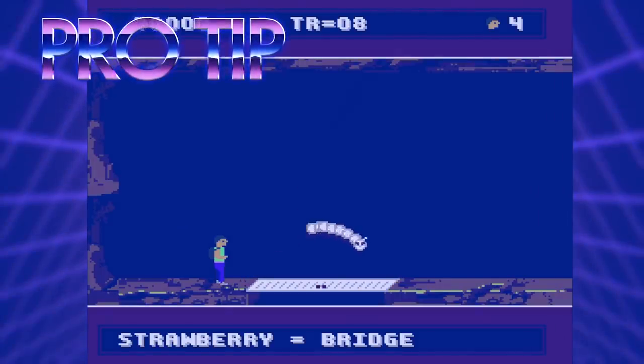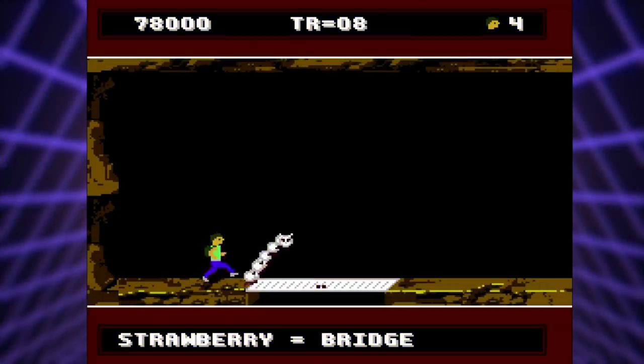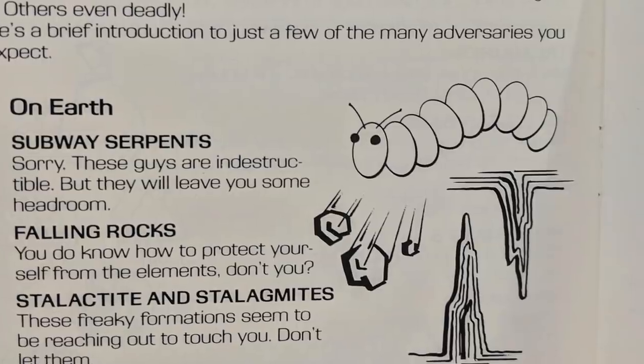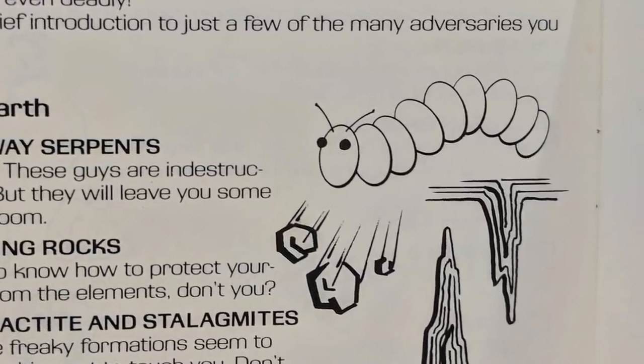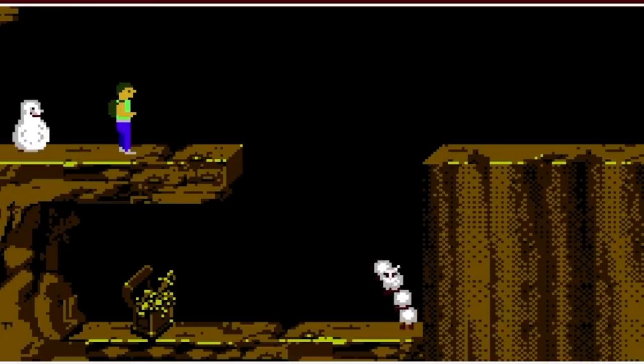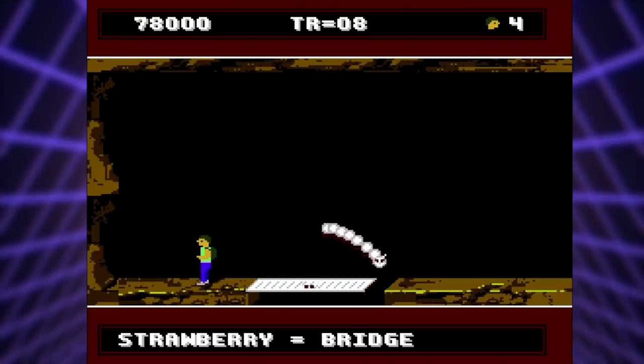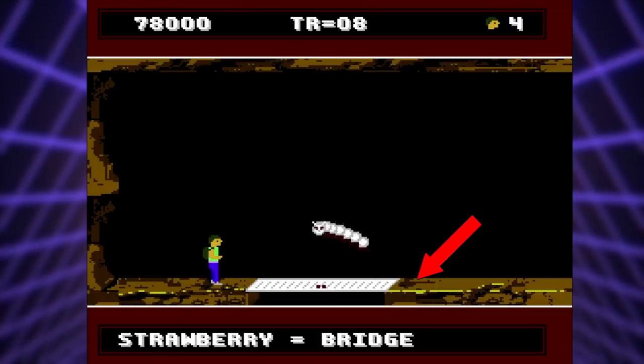Pro tip number two: learning how to properly avoid those annoying subway serpents. You encounter quite a few of these during your time on Earth, and you have a pretty narrow window to make it past these guys. Remember, there's no jump button in this game, and these guys will kill you with one hit. They jump back and forth in a predictable arc, so get as close as you can to where its head hits the ground closest to the boy, and as soon as its head reaches the ground at the furthest point away, immediately dash to run underneath the serpent.